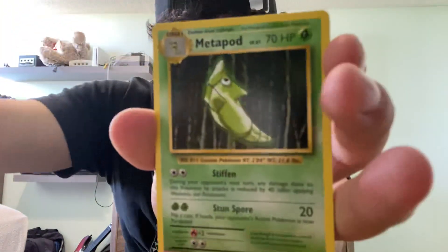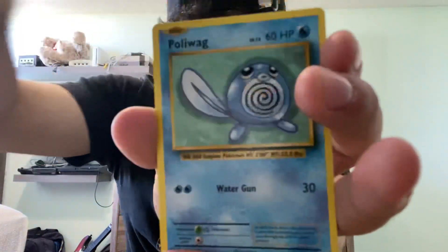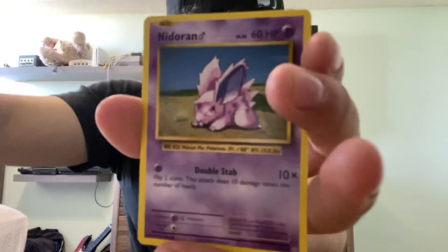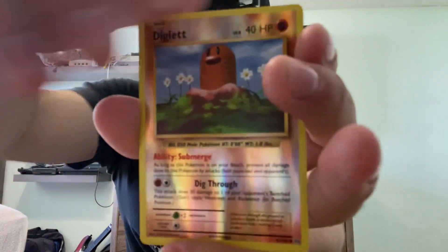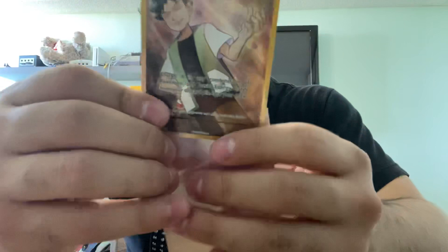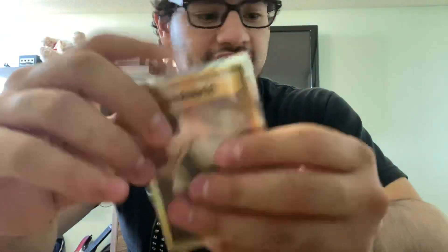Venusaur Spirit Link, Metapod, Sandshrew, Poliwag, Diglett, Seel, Knitter, Marill, reverse holo Diglett, and — ooh — Full Art Brock's Grit! Alright, this one goes straight into a sleeve — an Unbroken Bonds sleeve. I'm very happy with that. Full Art Brock's Grit, don't mind if I do.